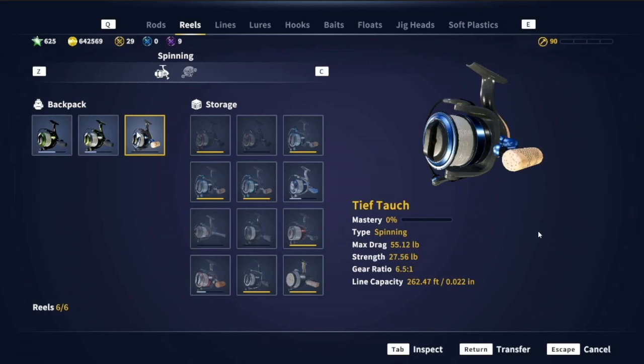Let's look at it. This is a reel with 55.12 pounds max drag and a strength of 27.56 pounds — a spinning reel, the Tiff, I'm not really sure how to pronounce that. This is what you get at level 90. Johnny Crow posted this picture after he turned level 90 during last night's Tackle Tuesday, and he dropped this bombshell on us. I didn't even know this was in the game — none of us knew.